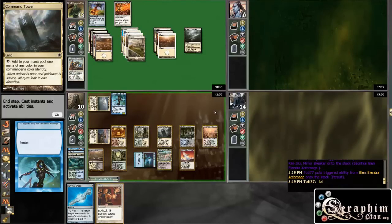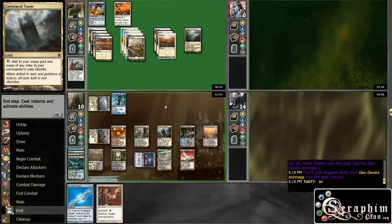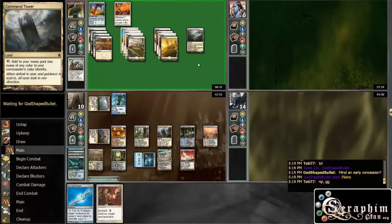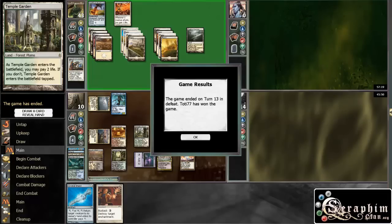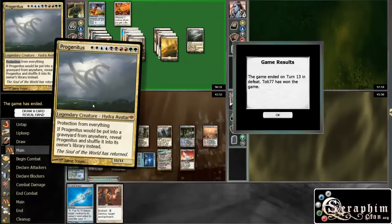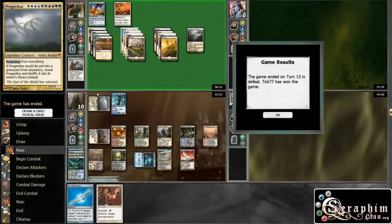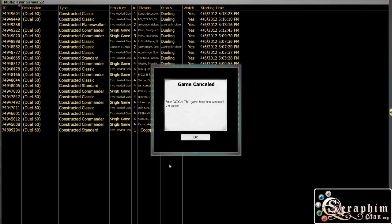He says he doesn't have anything to get him out of the situation. I do believe that. So yeah — that was our second game. We actually won with our commander, which is something this deck does fairly often. Hope you enjoyed it! As always, Mirari's Wake is the MVP.